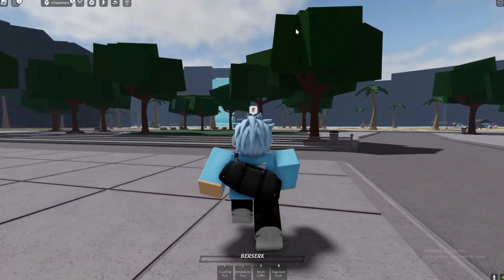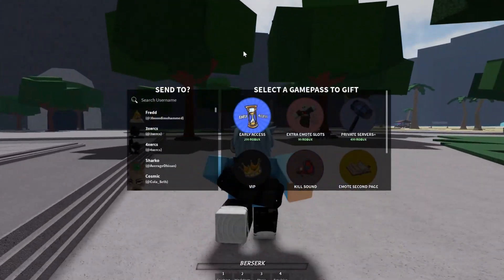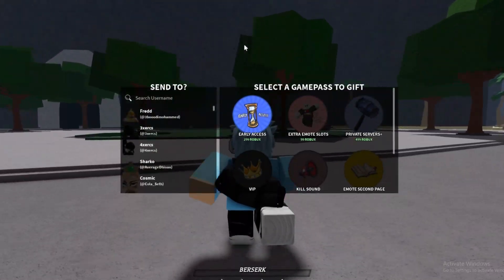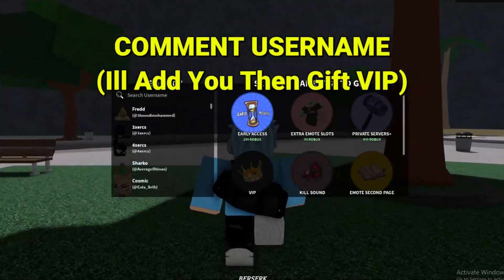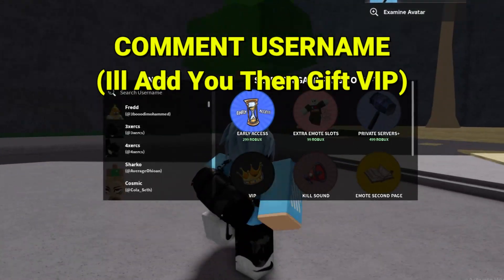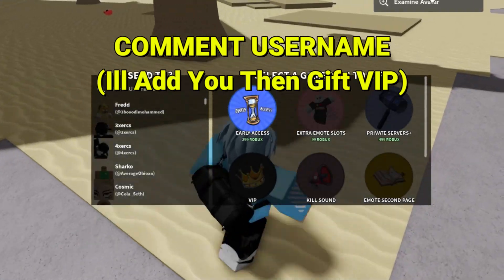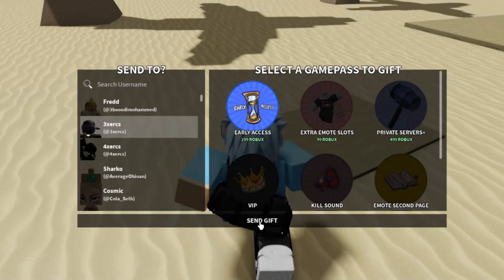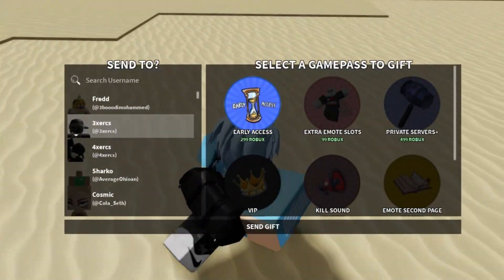If you want to get Early Access for free, the first method is: comment your Roblox username in the comment section of the video. You don't need to like and subscribe. What I'm going to do is send you a friend request — this is my Roblox username. If you see me on your friend request list, add me. As soon as you add me, I'll type in your username and send the gift, which is Early Access, for free.